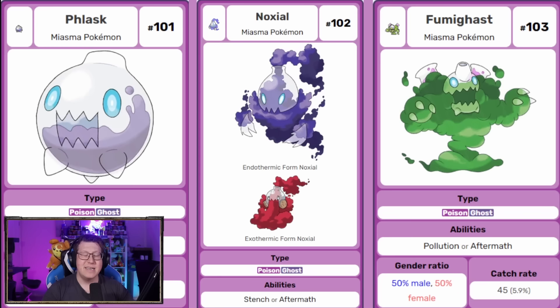Next we have a very interesting evolution line. First, Flask is a poison and ghost type Pokemon. It evolves in different ways depending on whether it's holding a Burn Heal or an Ice Heal — it can evolve into Nox Heal with different forms: a purpley form and a red-y form. Then regardless of which middle evolution you had, it evolves into Fumigas, which is all green.